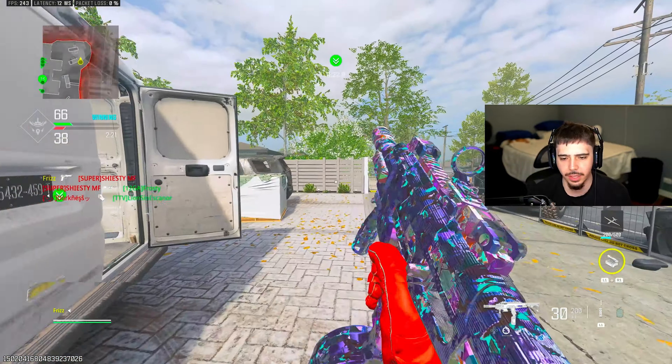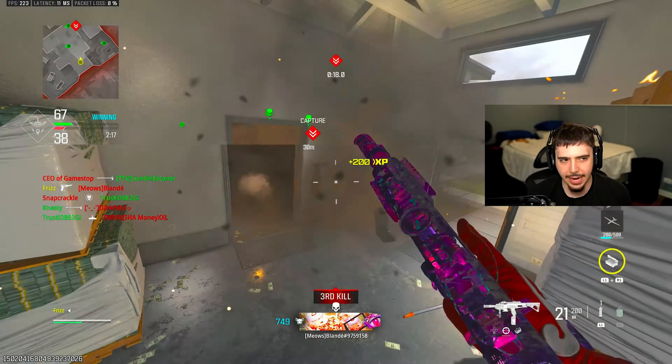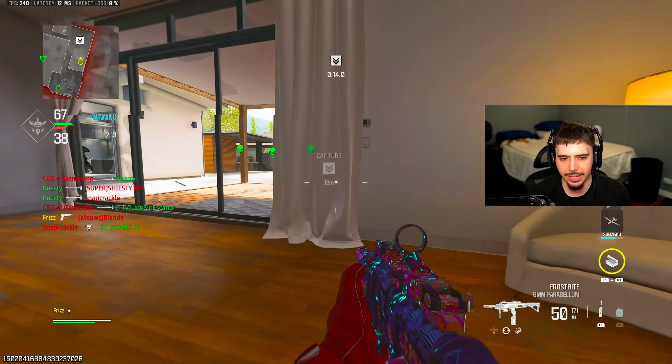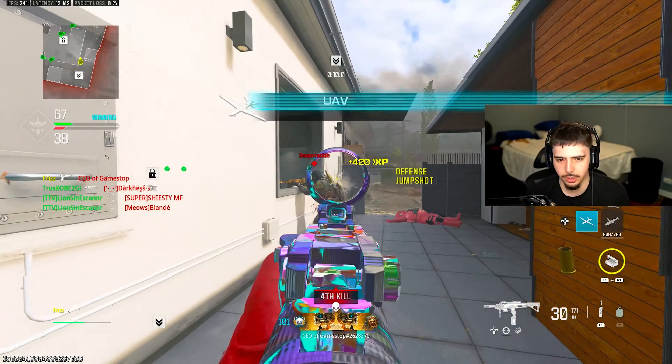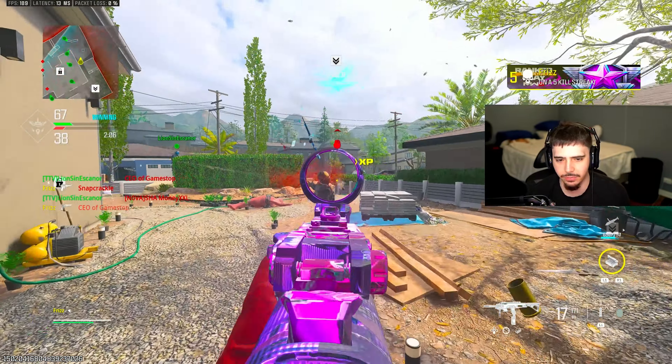The C4 thing is so bugged — they're not counting, not working at all. None of my C4s are working. It says I can't detonate them and I have no clue why. We're getting double kills done though. I don't know why my C4s are not working.